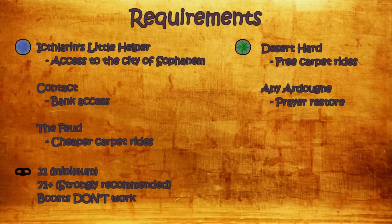The Pyramid Plunder minigame comes with very little requirements. You need to start the Icthlarin's Little Helper quest to have access to the city of Sophanem. If you want bank access in the city of Sophanem you have to complete the Contact quest — a very recommended requirement if you want to speed up your trips. You can also complete The Feud if you want cheaper carpet rides.